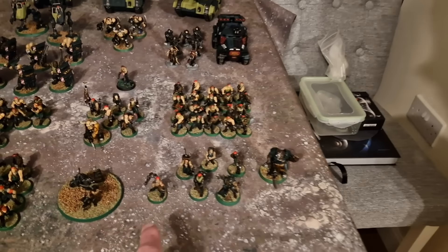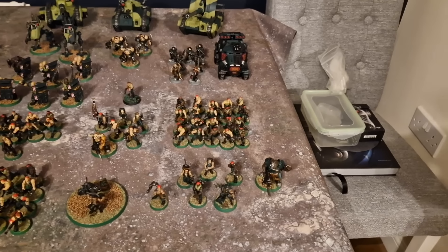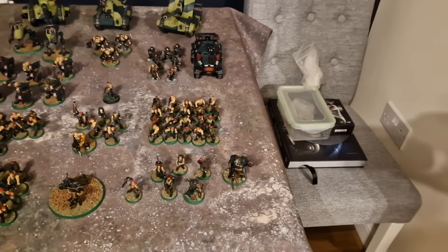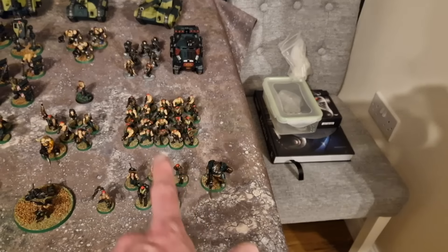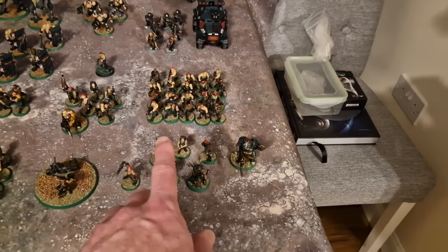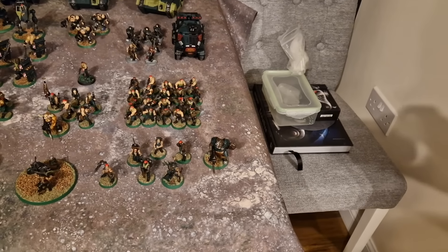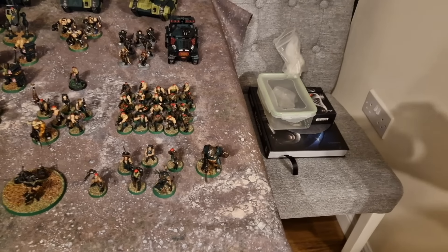The second blob is led by Colonel Stracken, an absolute G in combat — he has Anti-Monster 4-up, rerolls all hits and wounds on the charge, and gives the entire unit Lethal Hits. He's joining 20 Katachans who get extra Strength and AP on the charge, making Stracken even better. I've got three flamers in that blob. Also joining is another Command Squad with a power fist, plasma pistol, heavy flamer, plasma gun, medic, and Master of Ordnance. And Not Deadog is in there too — he's just as silly as Stracken, can headbutt things and do mortal wounds.